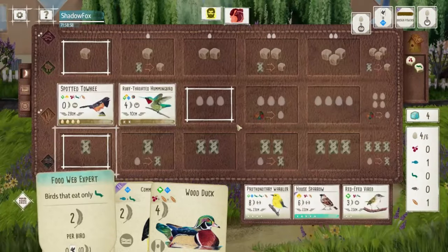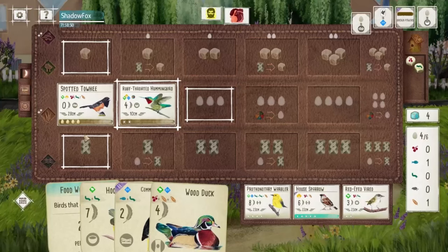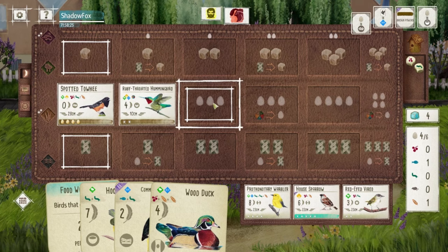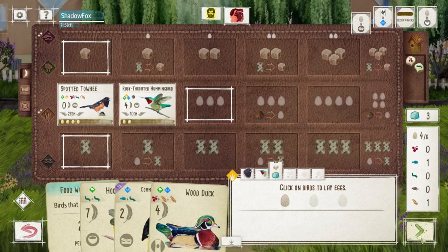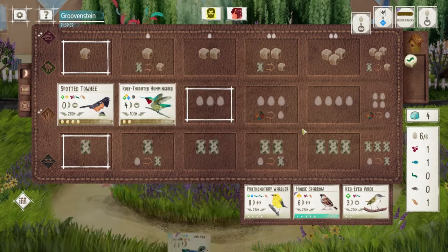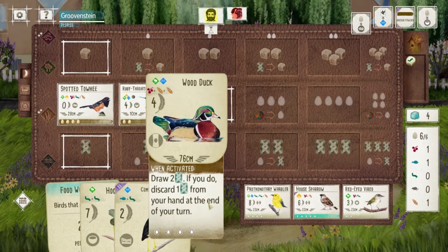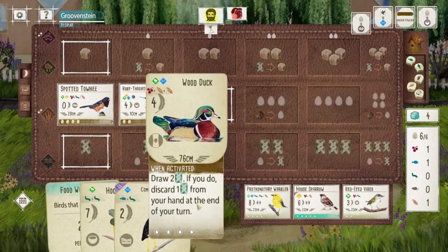Oh, it's my turn — gotta pay attention. Missed that it became my turn here. He drew cards. I got so distracted by drawing Wood Duck here, I lost track of the fact that it was my turn. So, if I lay eggs, I actually lose out on one here. I think I'm going to accept that. I'm going to take the cherry, give him the re-roll, get the wheat off the Toehy, then play the Wood Duck, gain food, draw the House Sparrow.